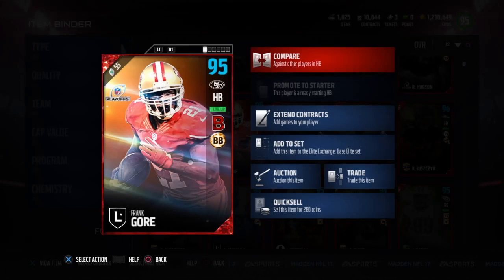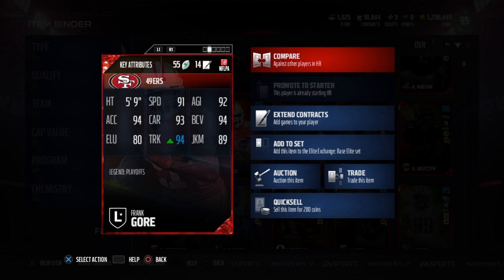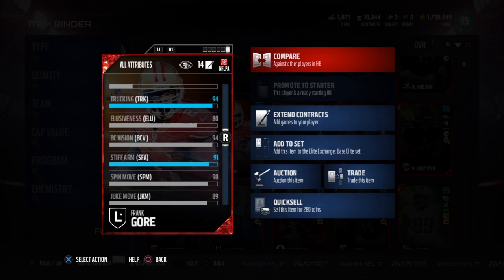What's up guys, today we got the legend Frank Gore, 95 overall bruising back with battle ready chemistry. I do have the chemistry up, keep that in mind. He's 5'9", 91 speed, 92 agility, 94 ball carry, 89 juke, 94 truck, 93 carry, 94 acceleration, 80 elusiveness, 90 spin, and a 91 stiff arm with the chemistry boost.